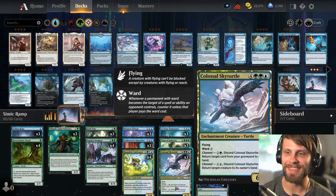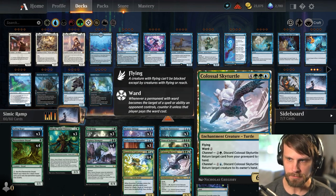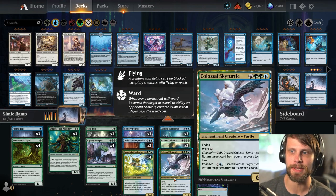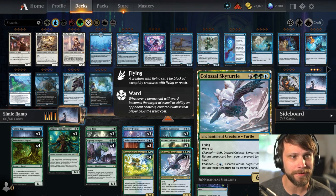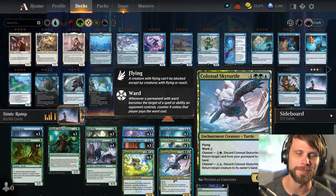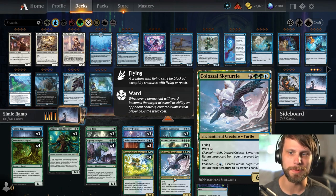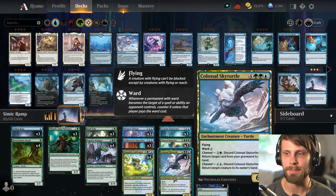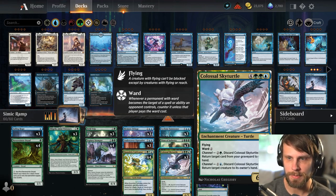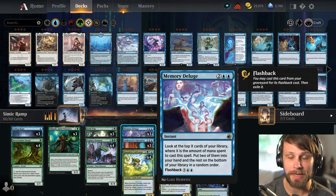This also features the Titan of Industry, one of the newer big ramp payoffs — it just does so much for you and it's an absolute powerhouse card. We do have Colossal Sky Turtle as well — it can tempo down some stuff, and it can also return a card from the graveyard to your hand. So if you find yourself getting removed heavily and you lost your Cyclone Summoner, this allows you to bring it back. We also have Memory Deluge for card selection with flashback to dump some of this mana.